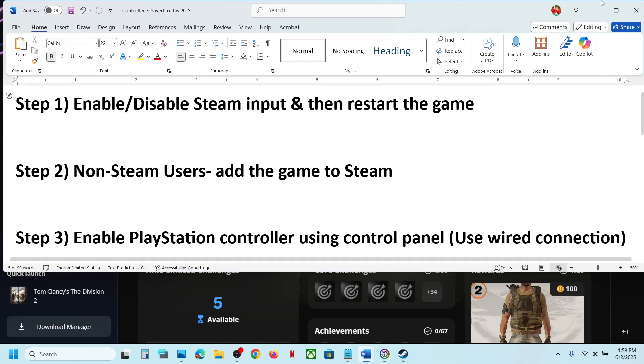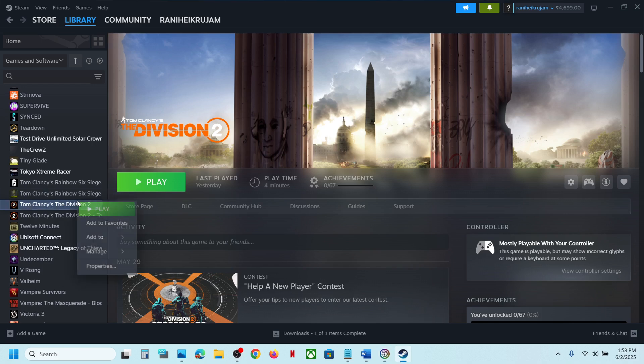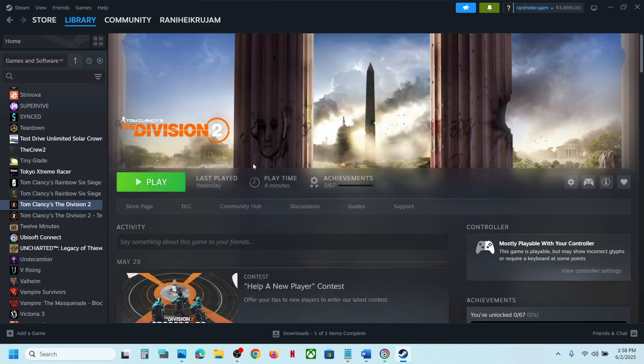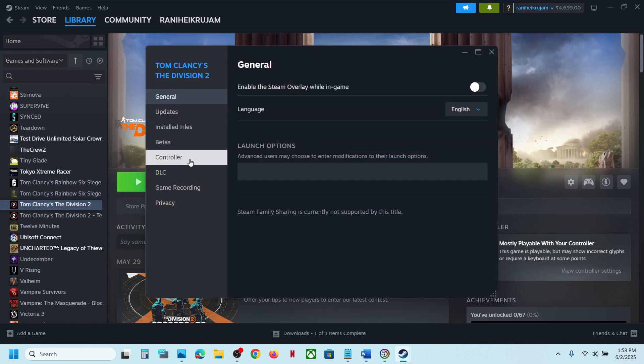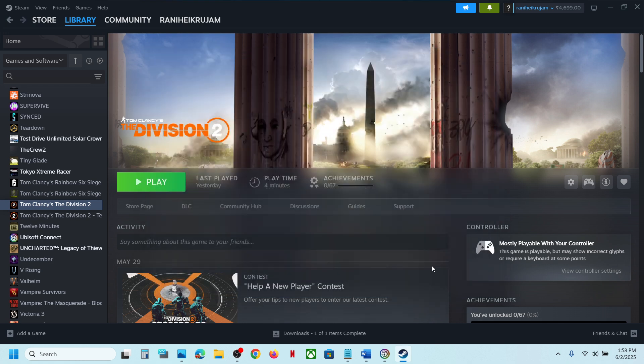The first step is to disable or enable Steam Input. Go to Steam, right-click on the game, select Properties, go to the Controller tab, and disable the Steam Input. This has worked for many players, so it might work for you. Launch the game and check. If still not working, you can try enabling the Steam Input to see which setting works.